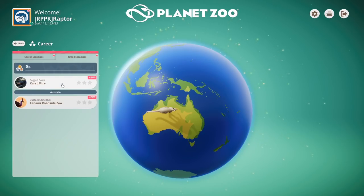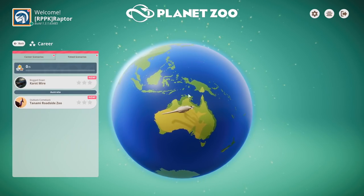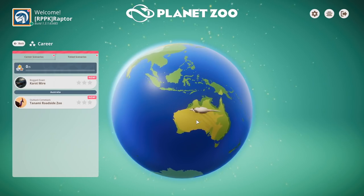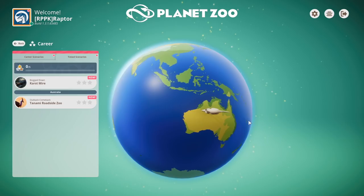It looks like there's a different scenario too, called Bogged Down. But we'll be doing Outback Comeback, the Tanami Roadside Zoo. So there's kangaroos now and different types of animals added, maybe koalas. I don't know exactly what's in here, but we're at least going to take a glimpse.